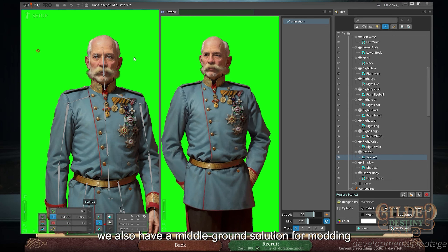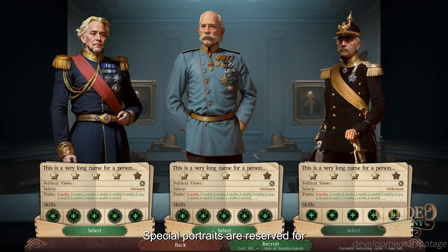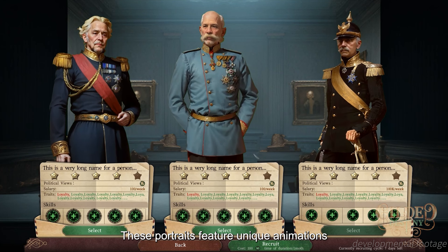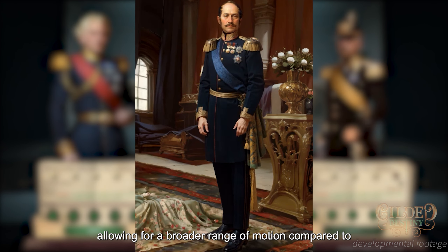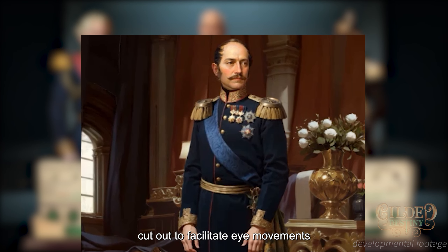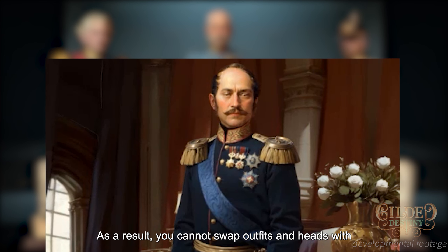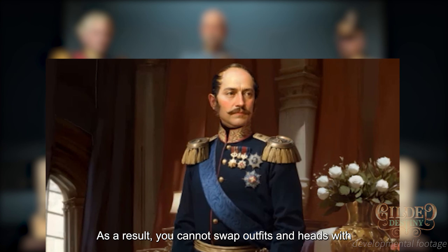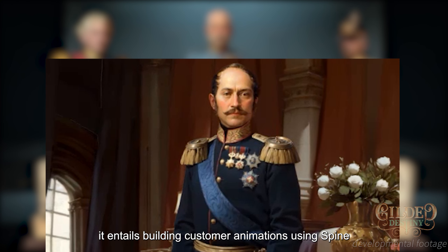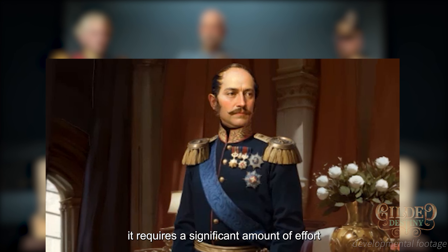However, we also have a middle ground solution for modding, which caters to the majority of our players. Special portraits are reserved for important historical figures due to the considerable time and investment required to create them. These portraits feature unique animations, allowing for a broader range of motion compared to standard portraits. The eyes in special portraits are meticulously cut out to facilitate eye movements, and the artwork is tailored to specific individuals. As a result, you cannot swap outfits and hats with special portraits. While modders have the option to include their own special portraits, it entails building custom animations using Spine and then importing into our game, which requires a significant amount of effort.